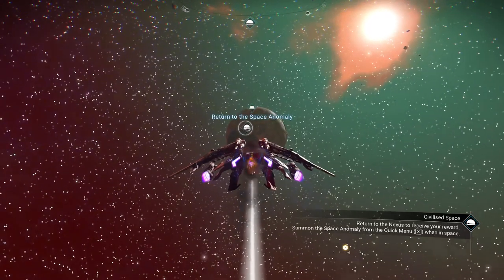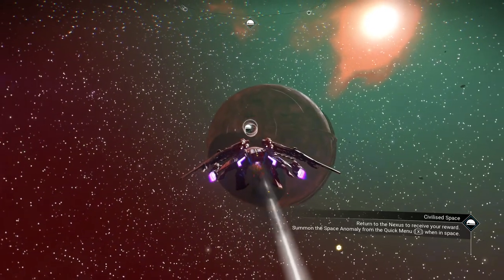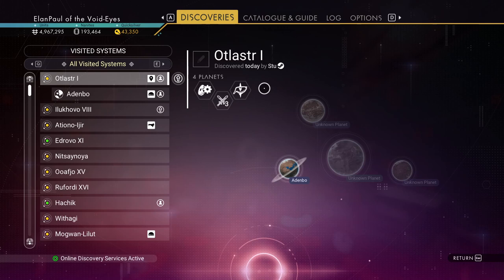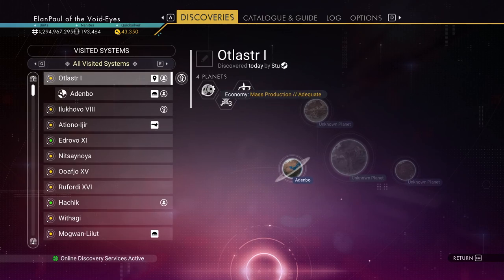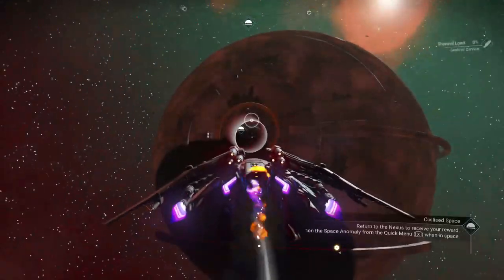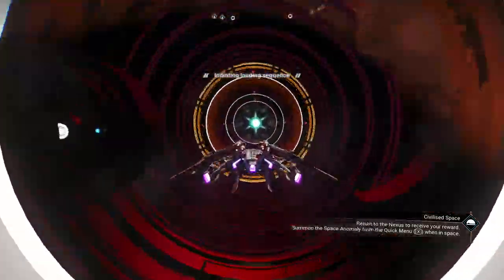We've pulled in the anomaly and we're on our way. Let me just check the system real quick — it's a Viking system, formidable conflict, lateral, adequate. It's a two-star economy and it appears to have copper here, so this is a regular system — no special system like emerald or anything like that. Now you know what kind of system you're dealing with.